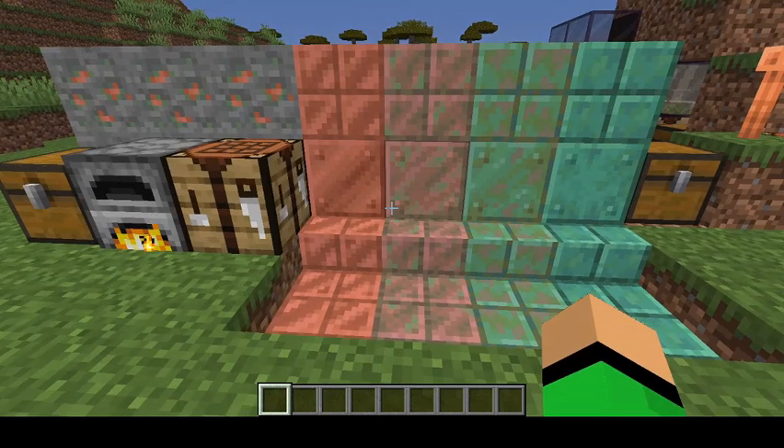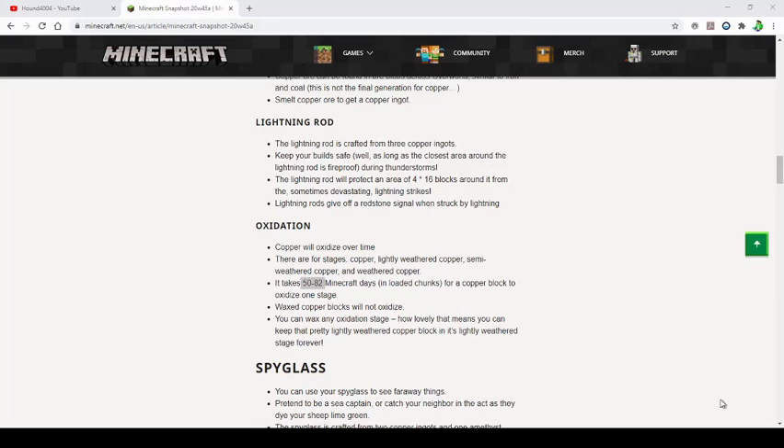Here are the different versions — for now there are four oxidation states, though I don't know if that will change. This copper ore will take 50 to 82 Minecraft days, when you're in loaded chunks where the copper is placed, for a copper block to oxidize only to the next stage. So if you have four different stages and it takes 50 to 82 days per stage, that takes a lot of days, and it really does show your progress in the game.